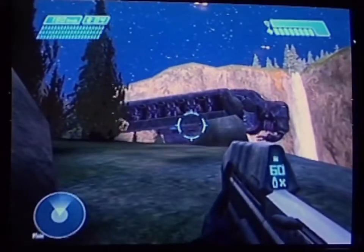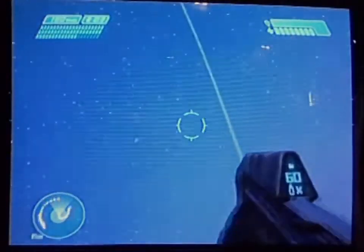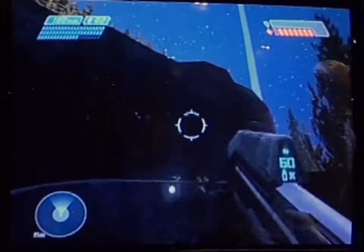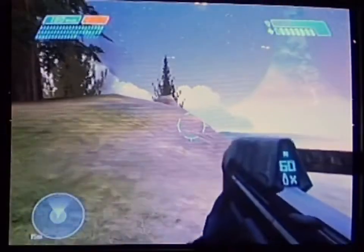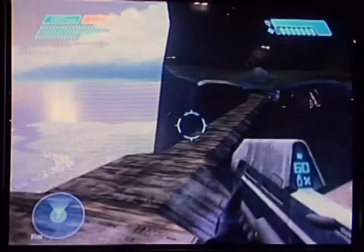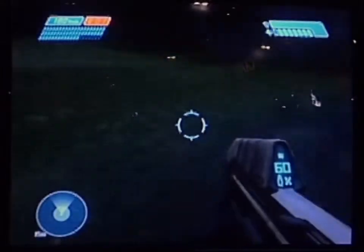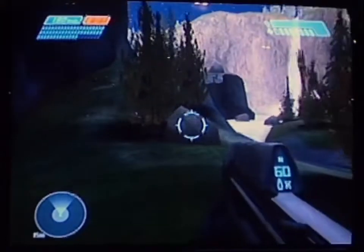The enemy AI work the same way as the friendly AI — advancing, working in groups, using cover. The big blue guys are the Covenant elites; they're pretty much the leaders. They have big energy shields and can be pretty tough. But if I manage to take them out, all the grunts — the little short guys in the orange and red armor — will flee. They'll put their arms around their head and just run away screaming and go hide. So I have to go dig them out. There is strategy in terms of what kind of guys you want to take out first — taking out the leadership of the squad.